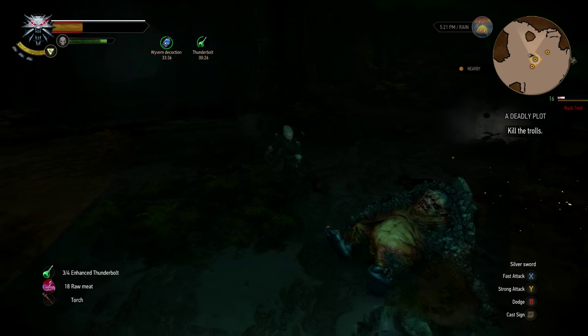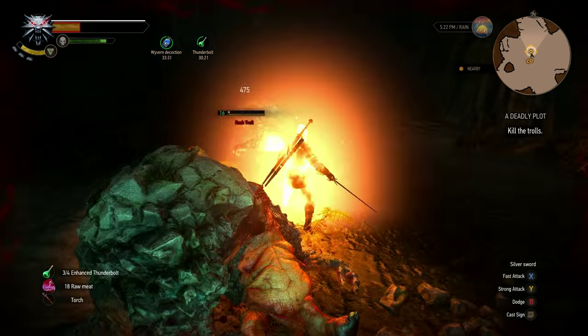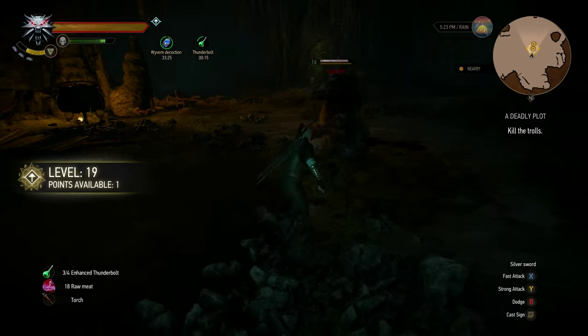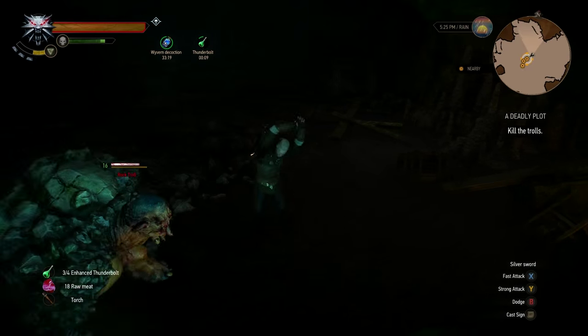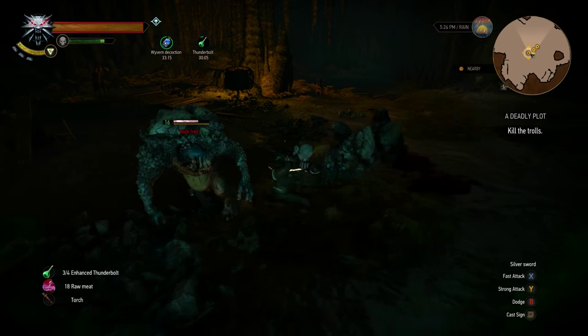Watch out for rocks. Try and pick one off if you can — just target one and whittle him down because then you've got less attacking you. Hitting them in the stomach is a good plan. The shield is the safest option. I've powered up my Igni pretty hard but I didn't think it was going to do much damage on them.